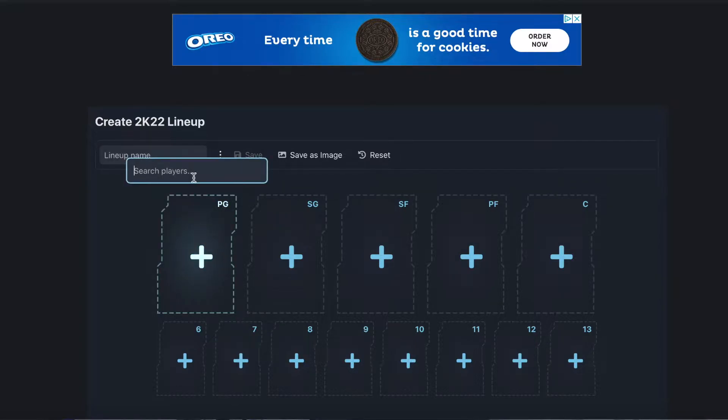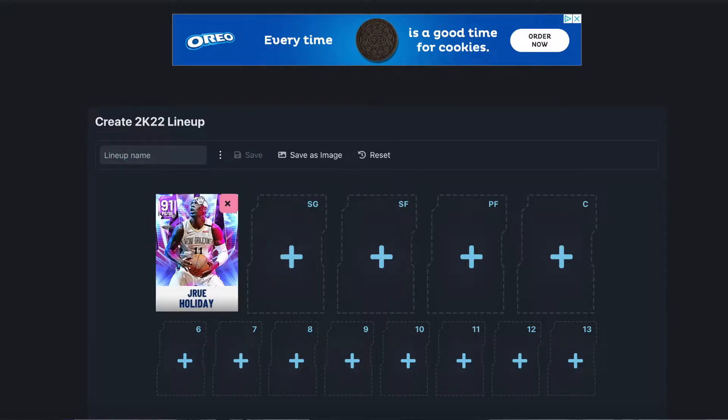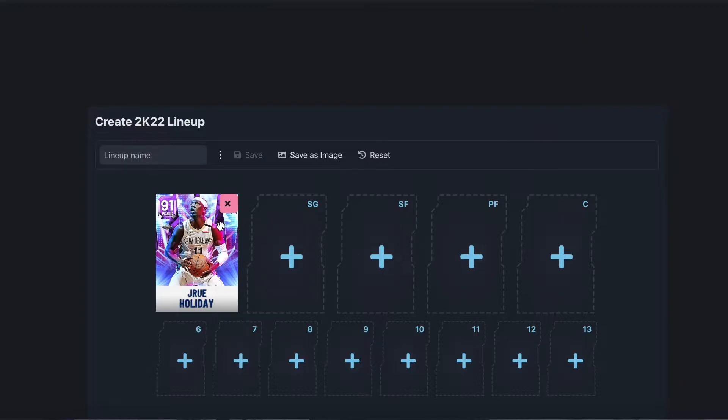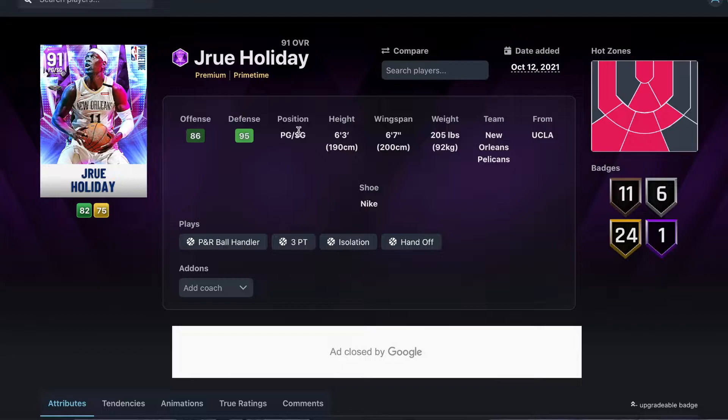For my first point guard we're going to go with Drew Holiday. I'm also going to be showing you guys stats and badges and explaining why I went with these players. Drew Holiday is a point guard and shooting guard — I think he's a great defender and great scorer. Let's go check out his stats and badges.